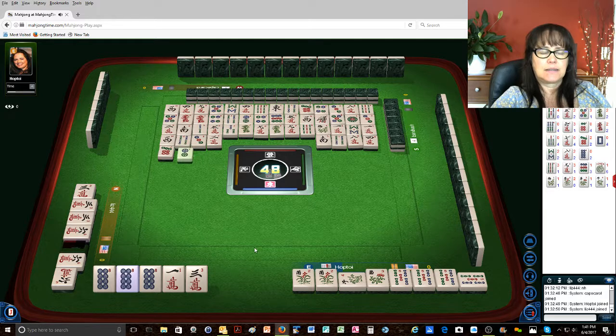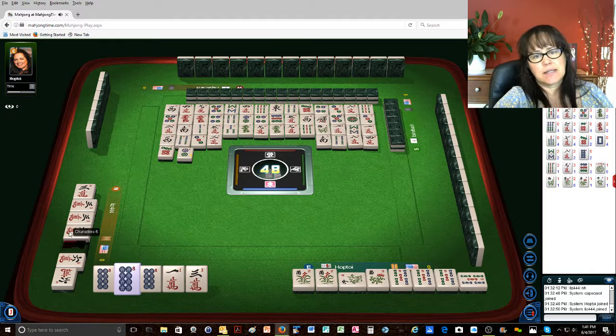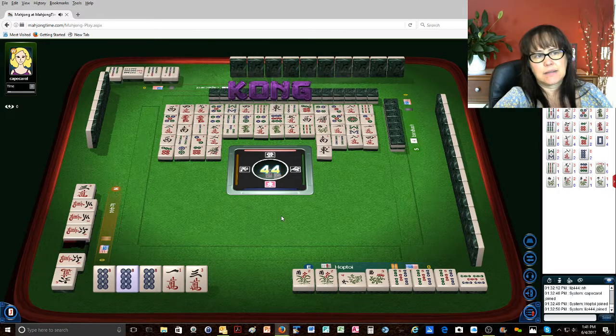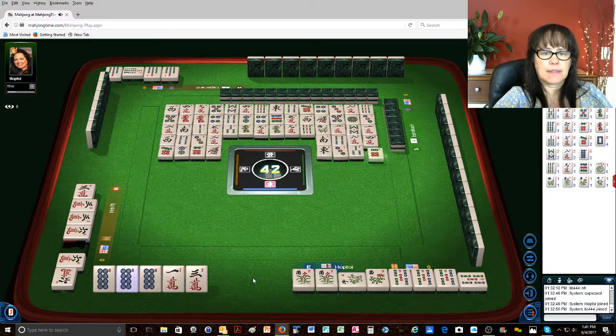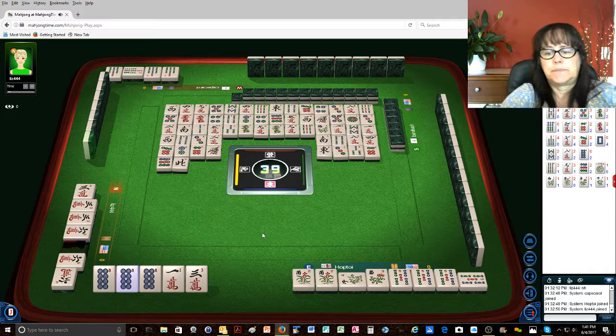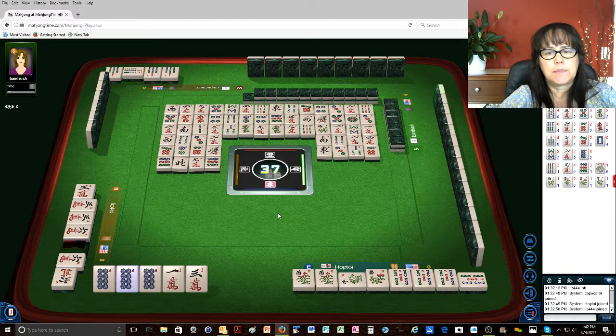Seven dots — oh gosh — two dots. Okay, so I know this player's not going to need my eight dot. I just don't know what these two players are doing here. Six dots. Seems like this player's been throwing away evens — one bamboo — they may be in evens. East wind. Seven bamboos. Kong. Three dots. Three bamboos. Six dots. Nine dots, north wind. Nine — oh my gosh — nine dots. Seven characters. Mahjong!